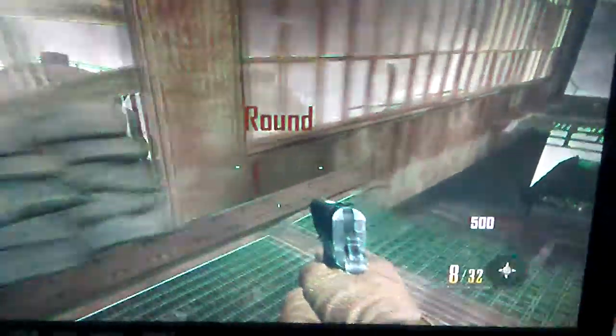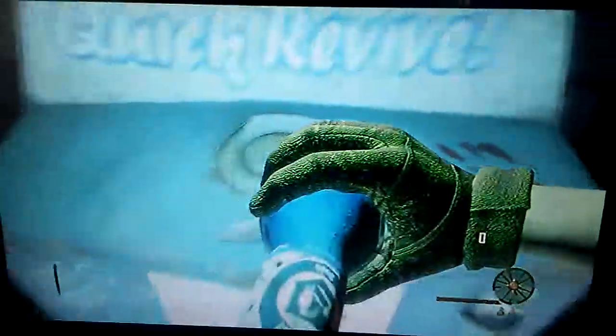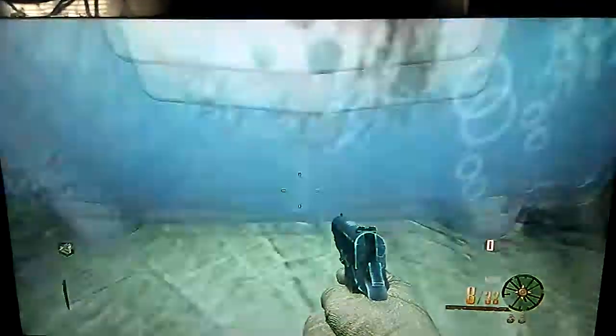Today I'm going to be showing you how to get the Juggernaut perma perk. You have to buy Quickies five, and I'm trying to get the cashback perk, so you have to buy Quickies five and get downed.